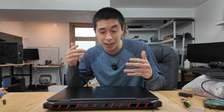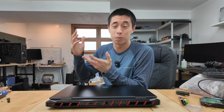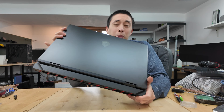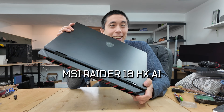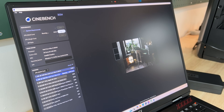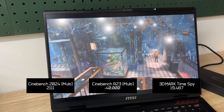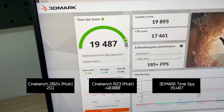So today, we're going to see just how much more gaming performance we can unlock by overclocking a laptop with its built-in tools. To do that, we're going to be using MSI's latest gaming laptop, the Raider 18 HX-AI. Out of the box with no settings adjusted, we have a Cinebench CPU multicore score of 2111 and a GPU Timespy benchmark of 19,487.